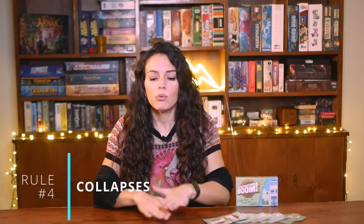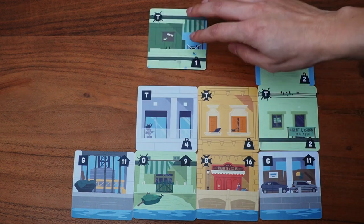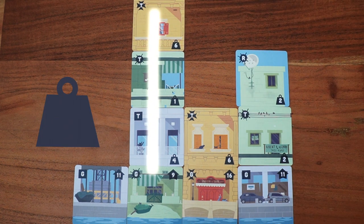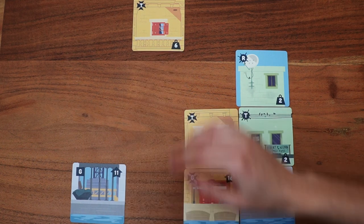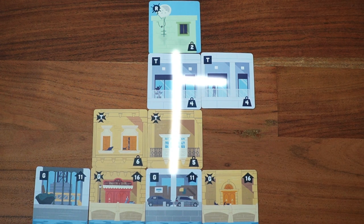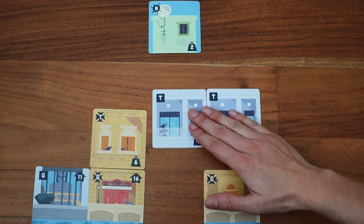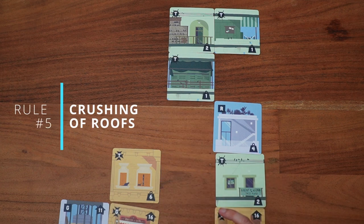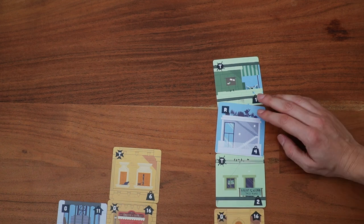A structure will stand as long as its foundation holds. When you place tiles and increase the weight a ground tile can take, you will get collapses. When the total weight a ground tile is holding is higher than what it can carry, the whole structure collapses — the entire vertical line falls downwards and is removed from the game. However, when you have tiles extending to the side, those count toward the total weight of the structure too. When tiles fall, the side extension tiles might fall onto other ground or tier tiles and stay there. During a collapse, a tile might fall on top of a roof tile, causing the roof tile to be crushed and removed from the game. This can be part of your strategy — as the saboteur, you can remove a tile this way to make a difference between the contractor's win or loss.